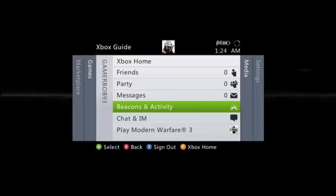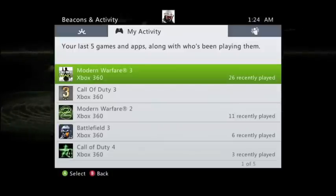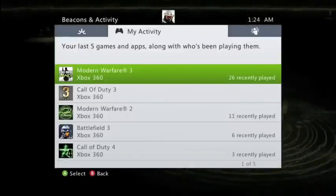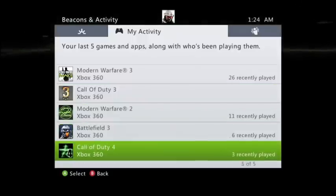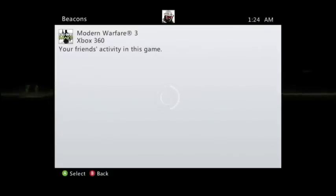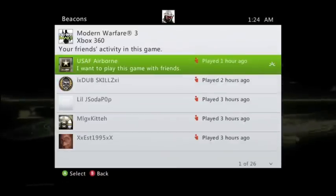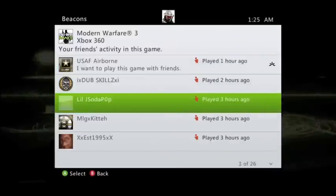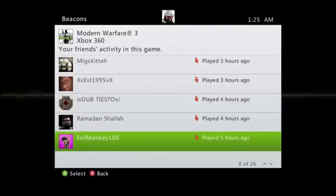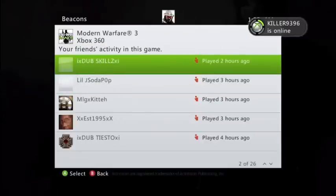Beacons and Activity — this is new. First thing that comes up is My Activity. It shows the last five games you've played and the apps, along with who's been playing them. Let's go to Modern Warfare 3 — it shows you everybody who's played the game recently. That's pretty cool, that's a neat addition.